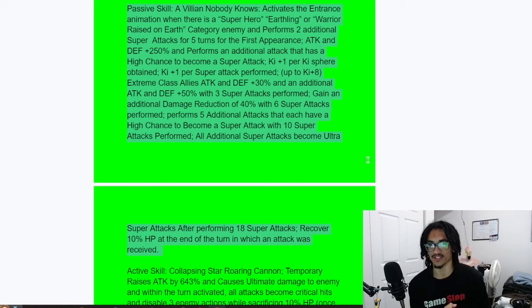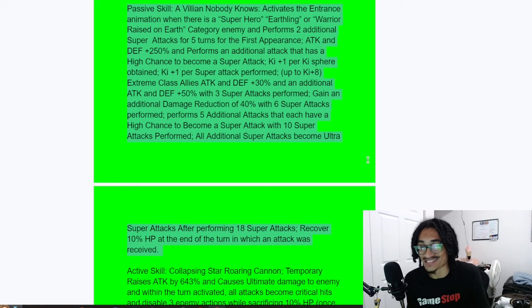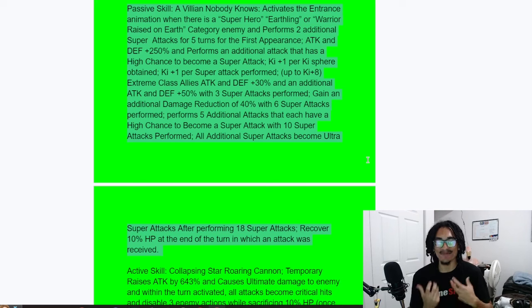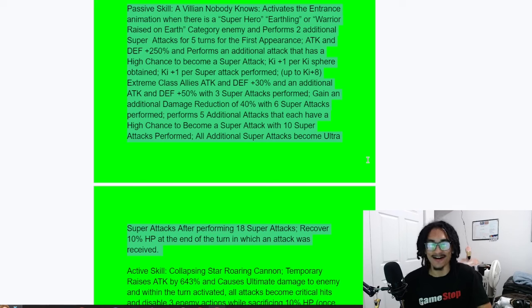That 40% damage reduction should come around turn five easily. He also performs five additional attacks, each with a 50% chance to become a super attack, after 10 attacks are performed. By the end of the fight he'll be decimating the boss's HP. Furthermore, all additional super attacks become 18-key super attacks after 18 total super attacks performed — meaning he just greatly stacks on every super.